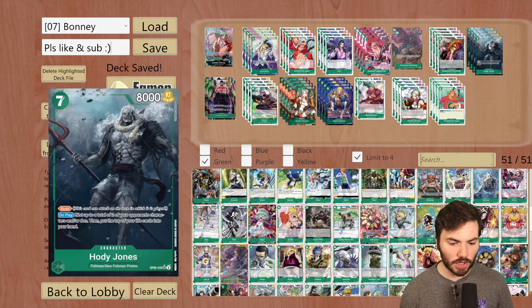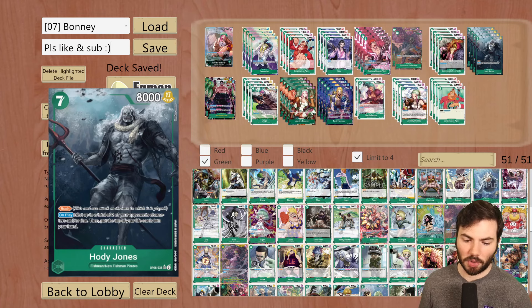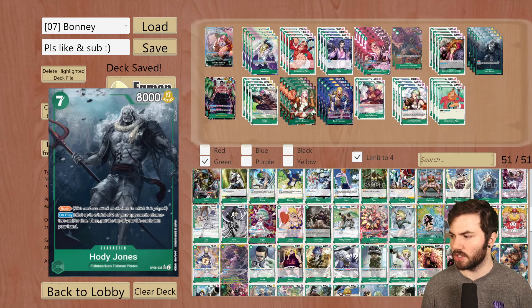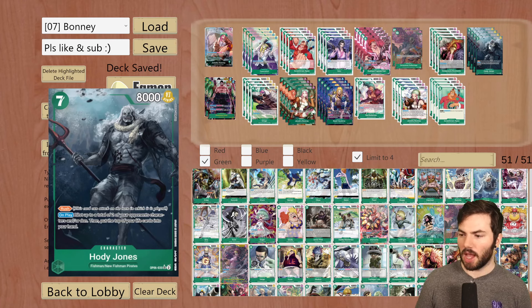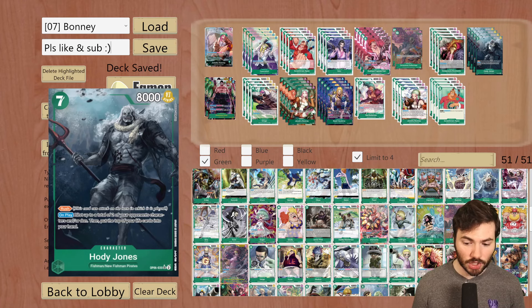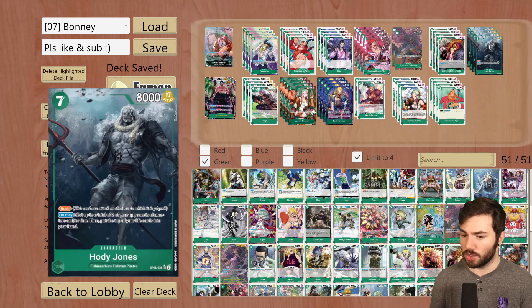Then we're running 4 of Hody Jones, an OP06 card. It's a rush, and on play: rest up to a total of 2 of your opponent's characters and/or Dawn, then put the top of your life cards into your hand. This is very strong to play if you have 0 life and need to go for lethal. You can also use it to draw a card from your life and have a unit that rushes and swings into something that's been rested. There's a huge theme here with resting your opponent's stuff — swinging into rested units starves their hand or clears bodies.